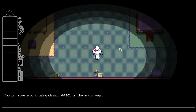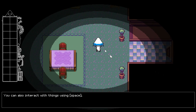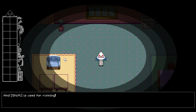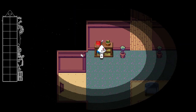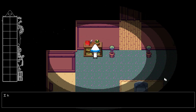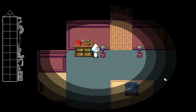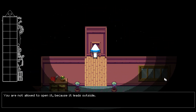I see you're using a keyboard. You can move around using classic WASD. You can also interact with things using space. The mouse is for interacting and shift is for running. That's a nice pen — I noticed because I put it there.